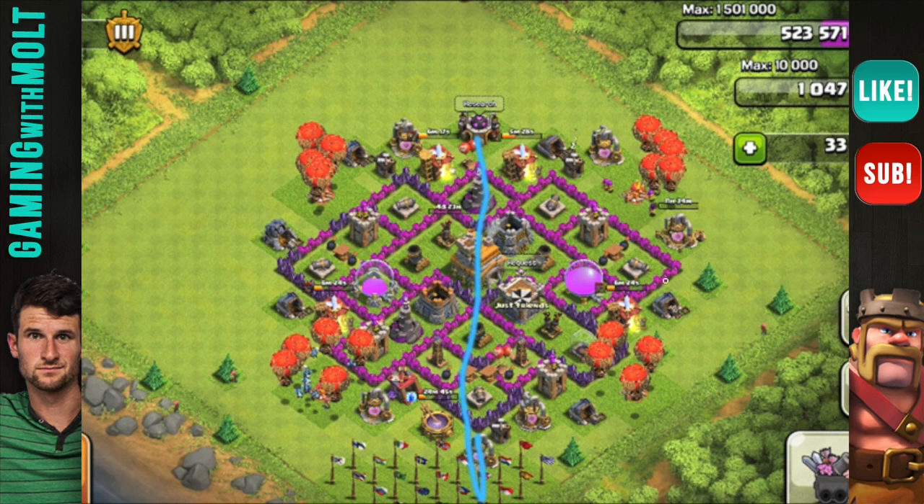I love how this base is symmetrical — if you were to fold it right here, everything on this side is the same as the other. Awesome job there. It looks like you're maxing out and getting close to upgrading to Town Hall Eight soon, so good luck with that. Overall your base is doing really well — you have separated your point defenses like I was talking about: cannon, archer, cannon, cannon, archer, cannon.